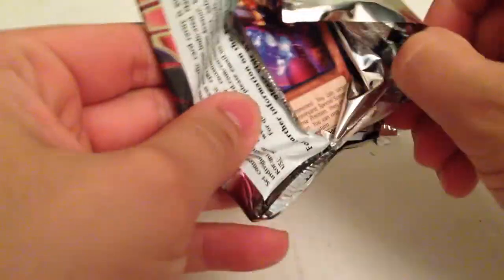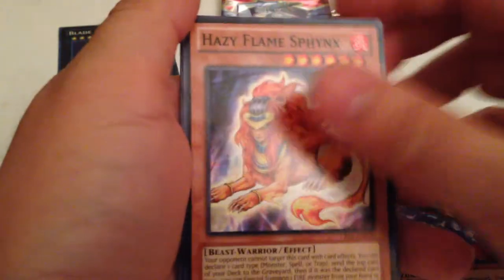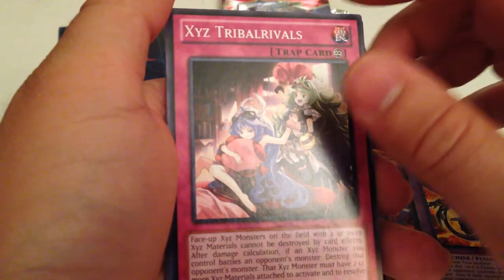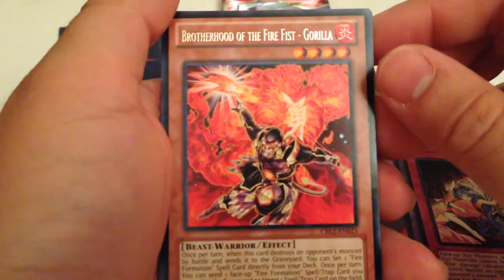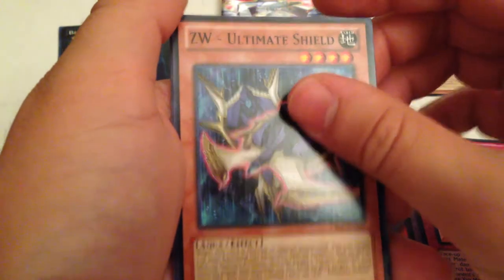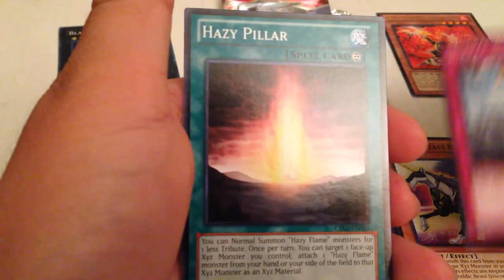Let's open the first pack. Hazy Flame Sphinx, Ignition Beast Volcanon, XYZ, Tribble Rivals, Brotherhood of the Fire Fist Gorilla — which I needed one more of, so that's good. ZW Ultimate Shield, Heraldic Beast Unicorn, Jarak Impact, and Hazy Tiller. So we got a Gorilla, which is good.